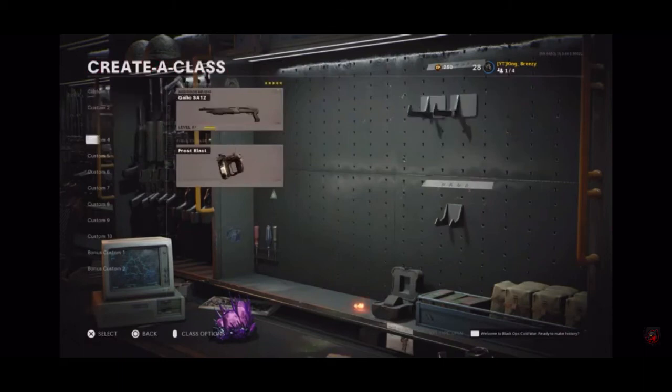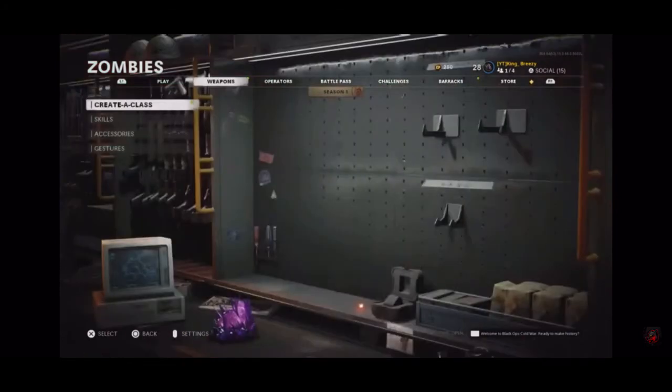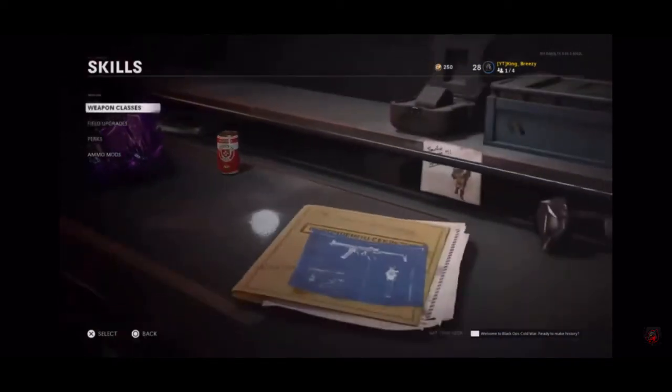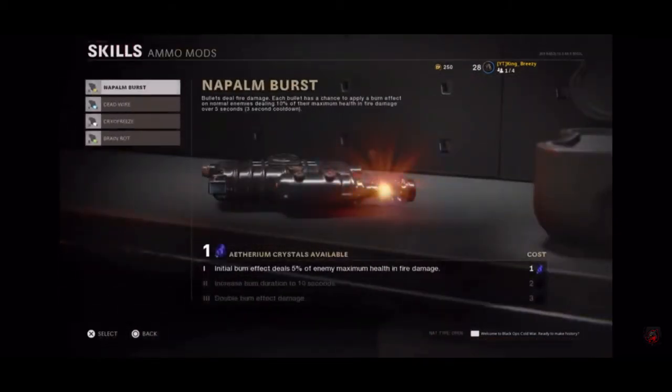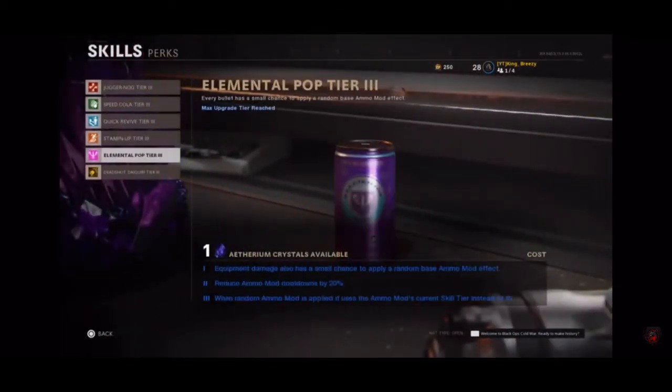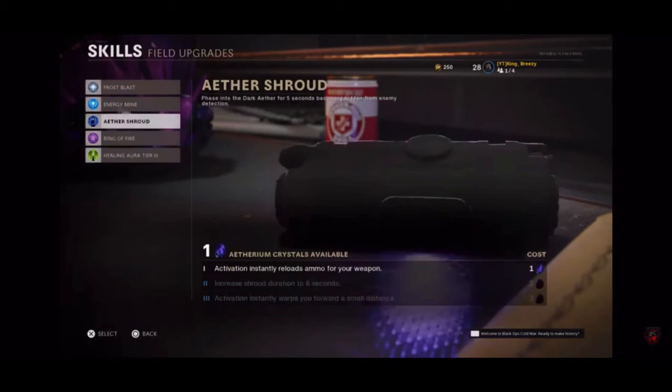That's basically it — just a reminder: you can upgrade all your classes, your ammo mods, your field upgrades, and your perks. Ammo mods only work for one specific thing and I believe there's a perk tied to them as well — Elemental Pop. Field upgrades are going to help you a lot in-game, so I really suggest upgrading those first before anything else. When your allies are down, your field upgrade will revive them and also restore your health.